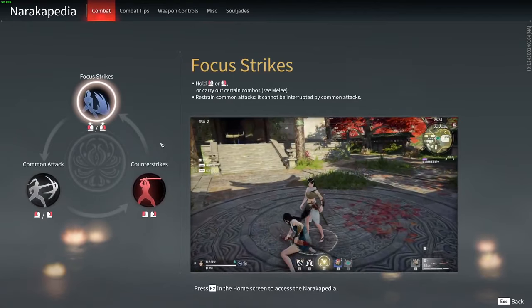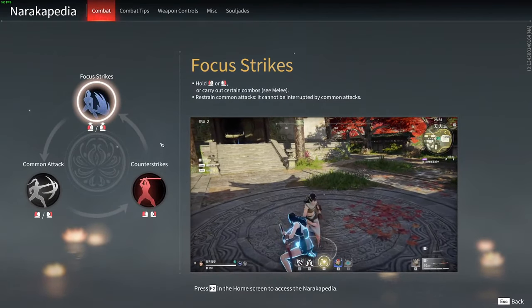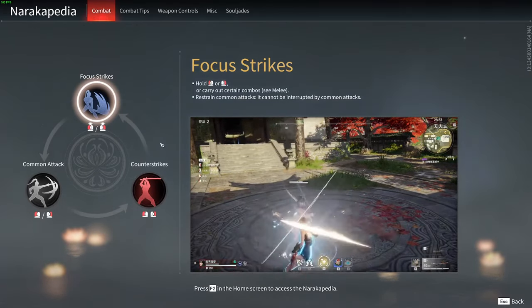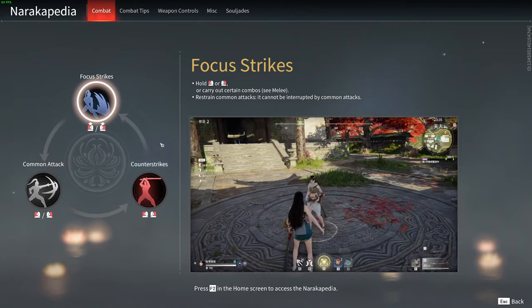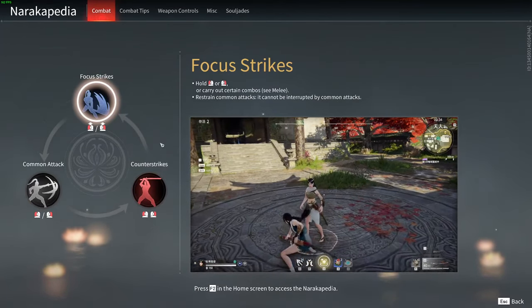The first thing I want to go over is what I call things in the narockopedia, because I have my own names for them and I don't want to cause any confusion. Focus strikes I call charge attacks, common attacks I call light attacks, and counter strikes I call parries. I'll be using those names throughout this video.